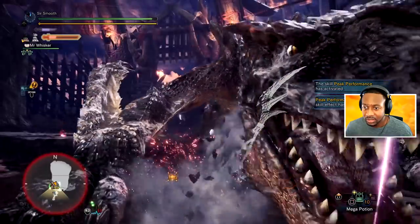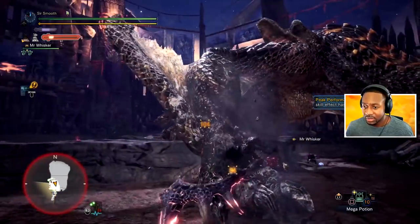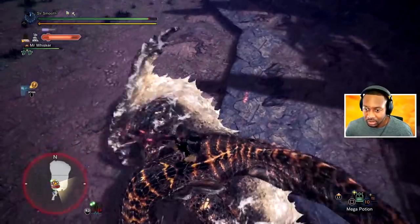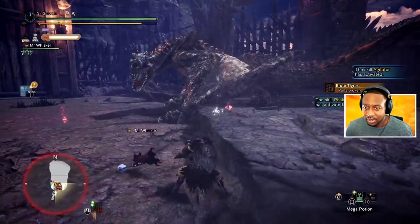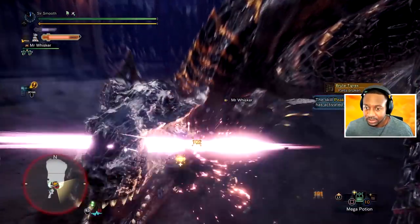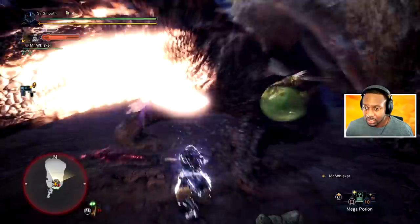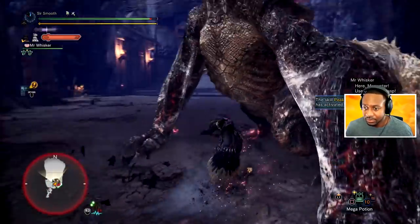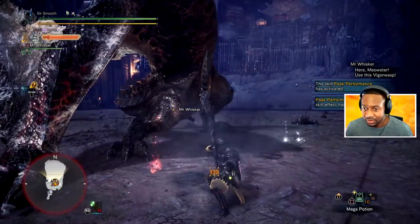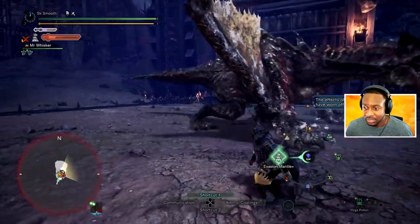There we go, now we're hitting it! He's just chilling so let me land one of these combos. They increased the stagger for all monsters too — I thought it was only for some of them. Alright, let's put this bad boy on and get some damage going.